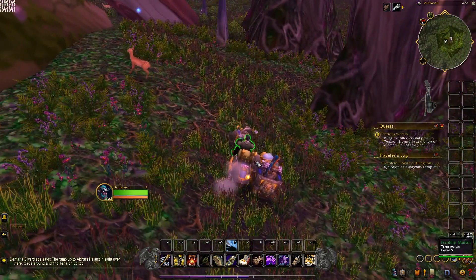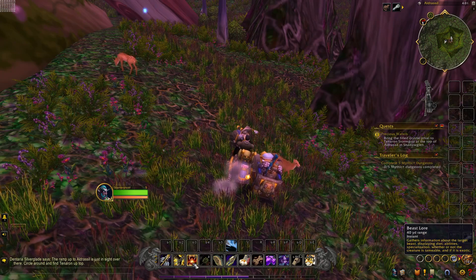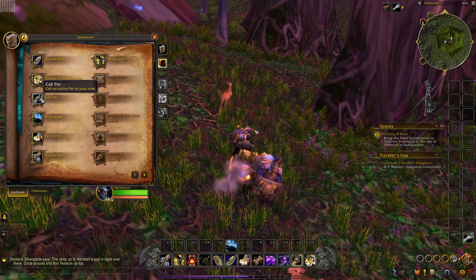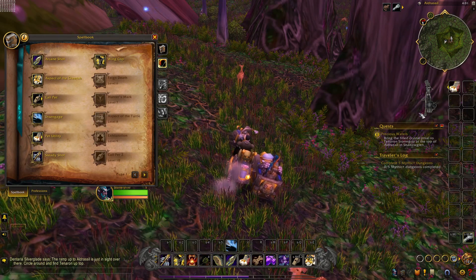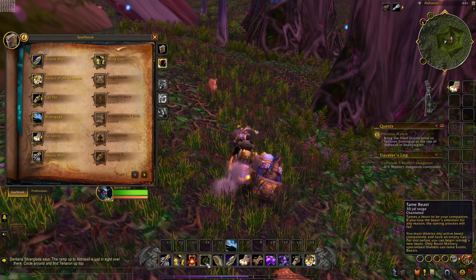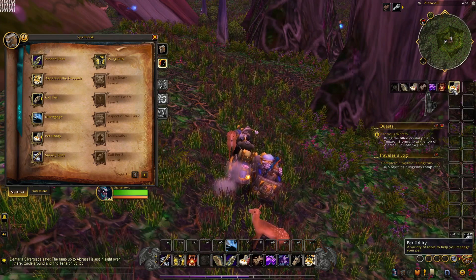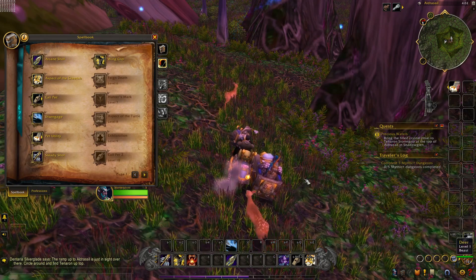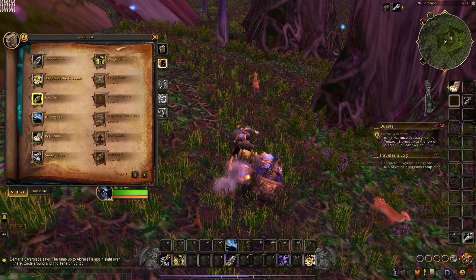We've just hit level 5 off of that quest, and now your hotbar is completely full of abilities you don't know what to do with. All those new abilities you just got are your pet abilities — your pet utilities. What I personally like to do is put them up here in the top bar so you have all your pet abilities there. Then the ones that just popped in — tame pet, revive pet, mend pet, feed pet — move those out of the way.